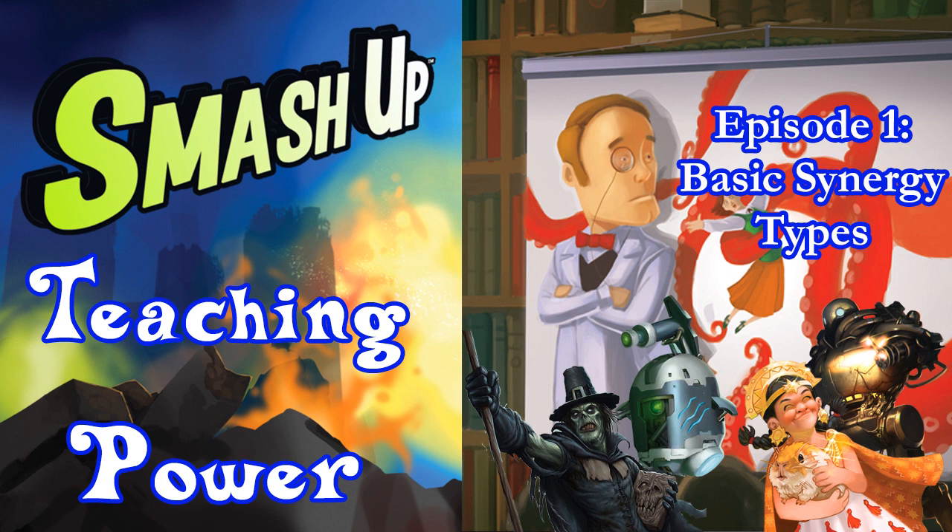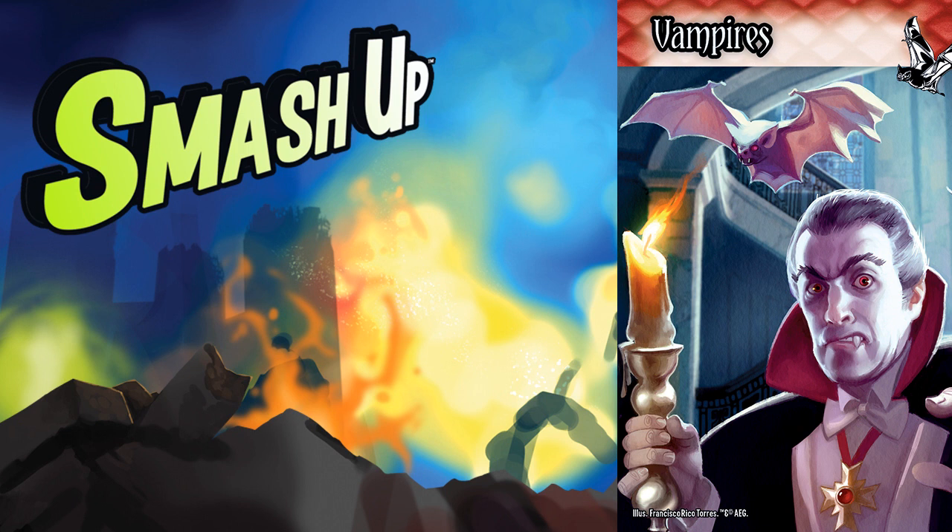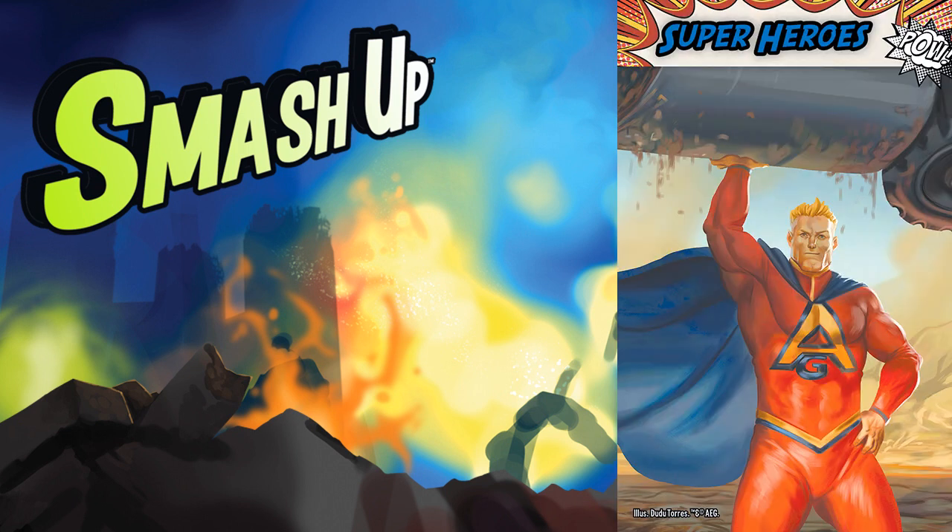Today's video will be focusing on basic synergy types. At its core, Smash Up is a game where you pick two factions and smash them together, and that is the first and arguably most important decision you make in the game. I often like to say that games aren't won in faction selection, but they are lost in that moment. And even though I will talk about three basic categories, these types aren't inherently stronger than the other, as each have their strengths and weaknesses.